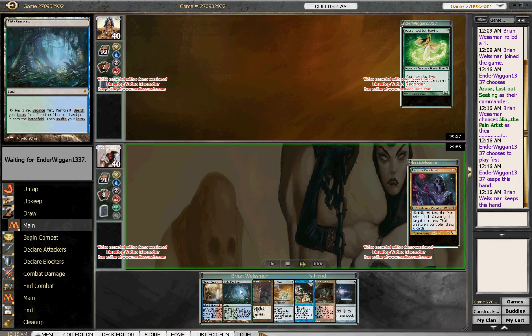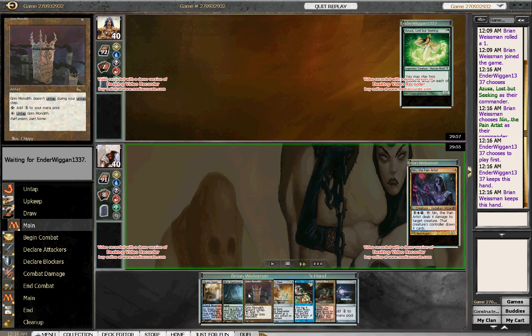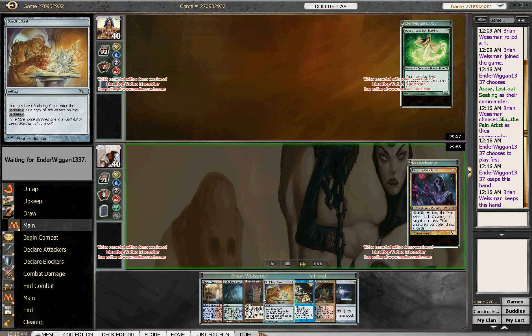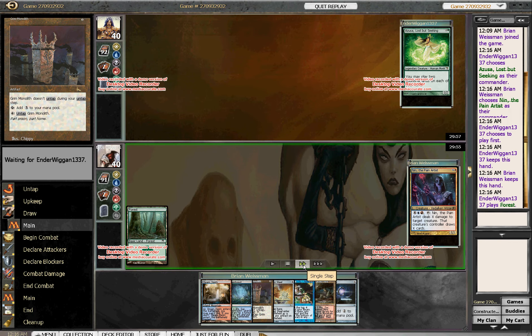Obviously my plan is very simple: ramp up to Sol Ring, Monolith, Grim Monolith on the Sol Ring. Next turn play Nin and untap Monolith. At the end of turn untap and draw nine or something crazy, and hope that he doesn't have any acceleration to disrupt that.